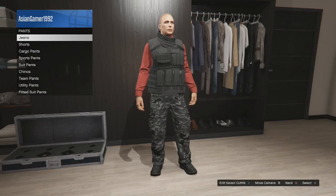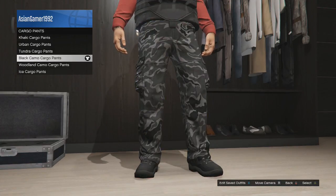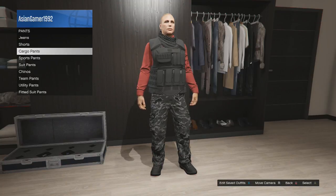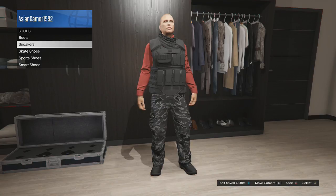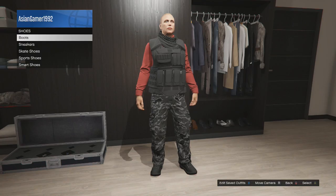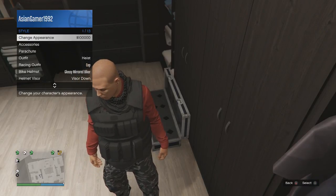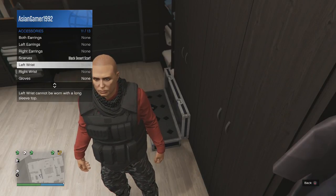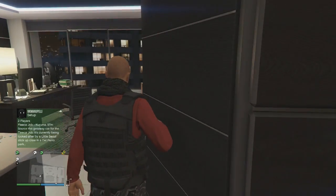You want to equip pants — I have the black camo cargo pants on right now, or whichever pants you prefer. Then go to shoes and equip the black tactical boots. Then put a scarf on. Go to style accessories through your interactive menu and select the black desert scarf, or whichever scarf you prefer.